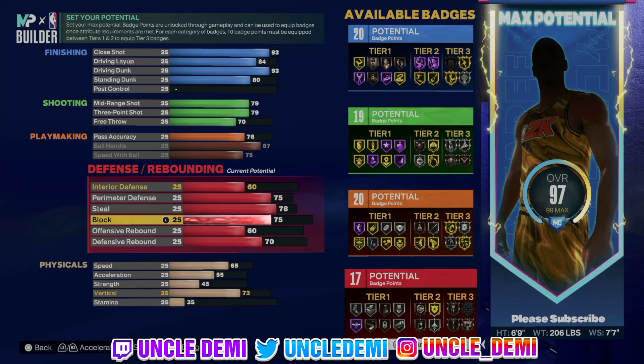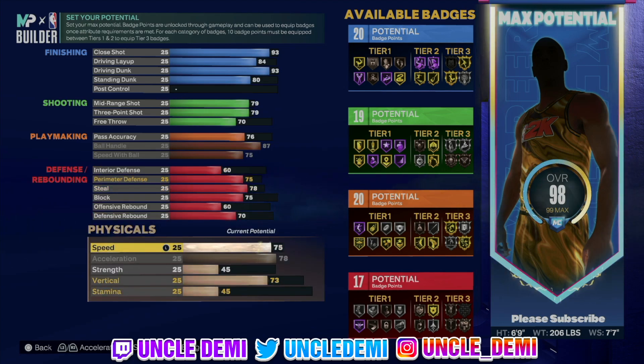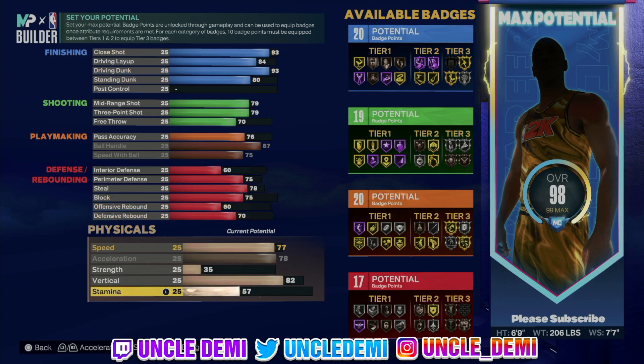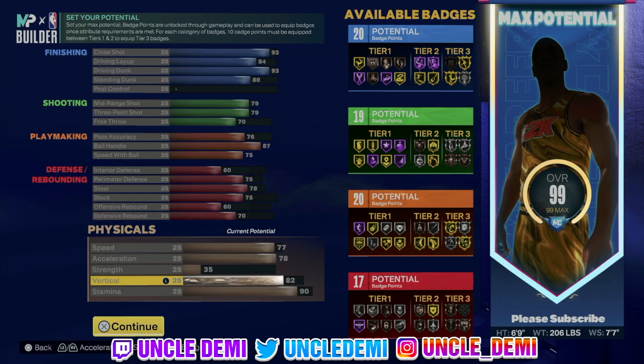So all in all, the defense is solid enough. Then of course you got to max out your acceleration and then go 77 on your speed. We're going to go 35 on that strength, 82 on the vert, and then of course go 90 on the stamina. We want to go 82 on that vert because you want to get all those elite contact dunks, because you do have a 93 driving dunk. You don't need to go to 85 to get the little man elite contact dunks because you are not under 6'5".